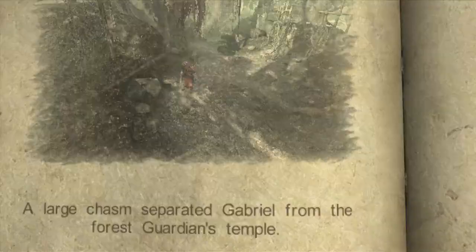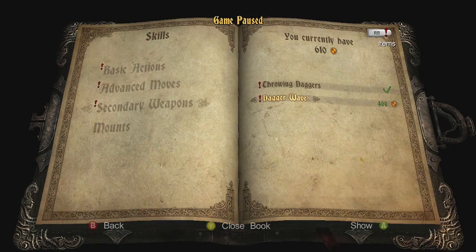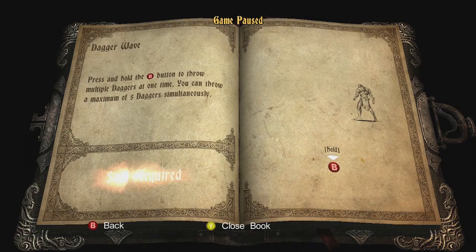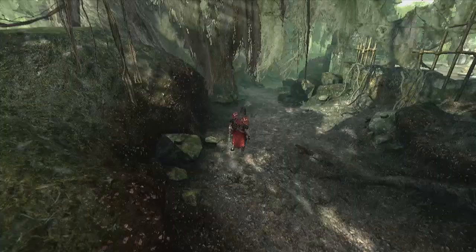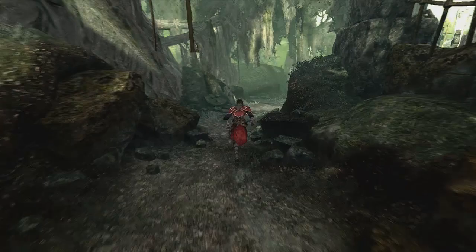Where are my skills? Basic actions. I can get a dagger wave. Press and hold the B button to throw multiple daggers at one time — you can throw a maximum of five simultaneously. That was a word for the Australian audience. Any Australians in the audience? Cheer. I think I heard one. There was at least one. Coincidentally it was the same female that cheered earlier.